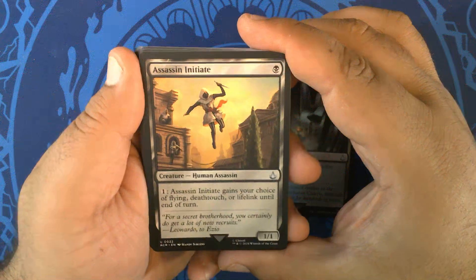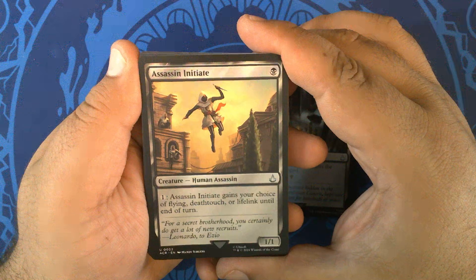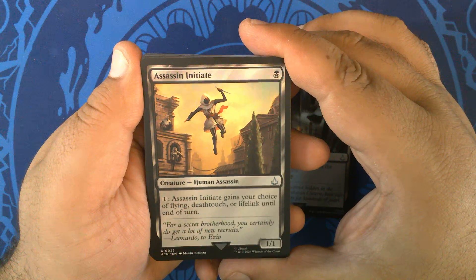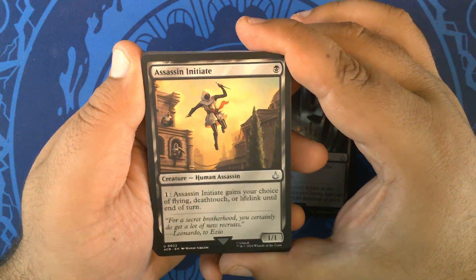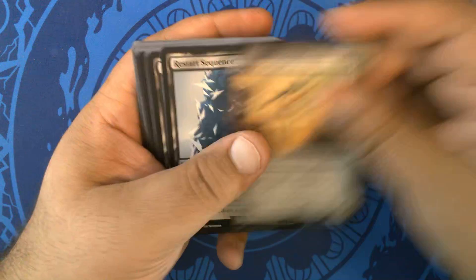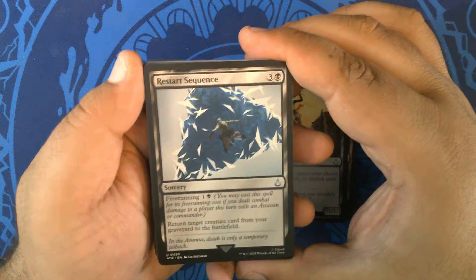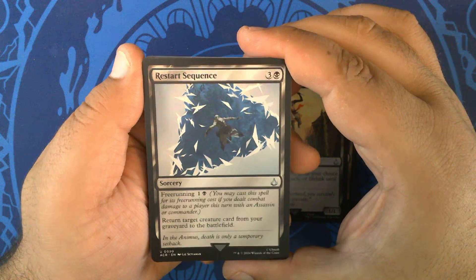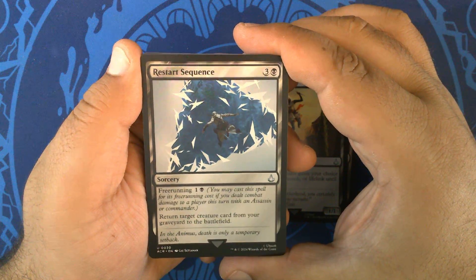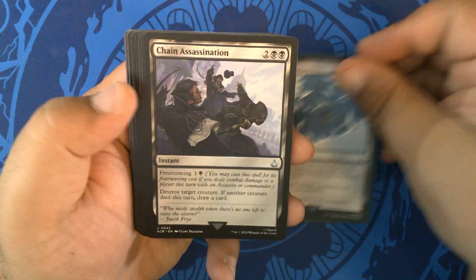Assassin Initiate — for a black, you get a 1/1 Human Assassin. For one, it gains your choice of flying, Deathtouch, or Lifelink until end of turn. It's an uncommon — one of those. Restart Sequence — three and a black sorcery, free running for one and a black: return a creature card from your graveyard to the battlefield. That could be very strong. One of those.